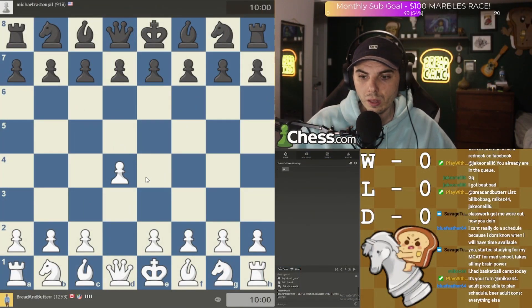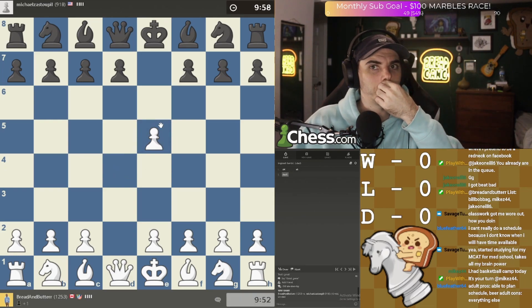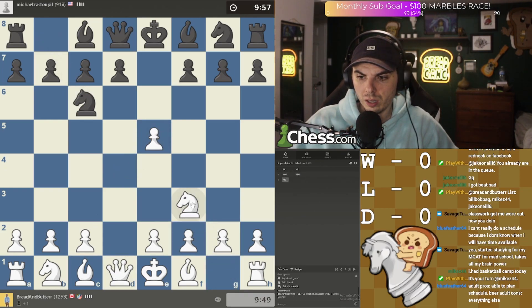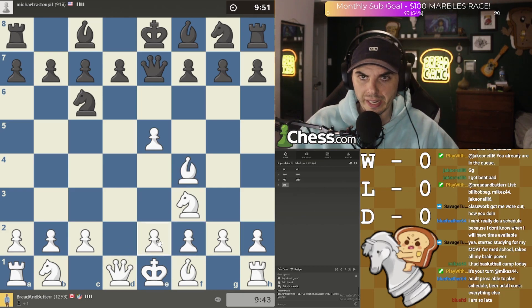Let's get Mike. Mike, I believe, has beaten us before. This is the Englund Gambit — it's best to take, but I can't remember what to do. Just defend like normal. I don't think there's anything to do here. I don't know how to play the Englund Gambit. I need to learn.